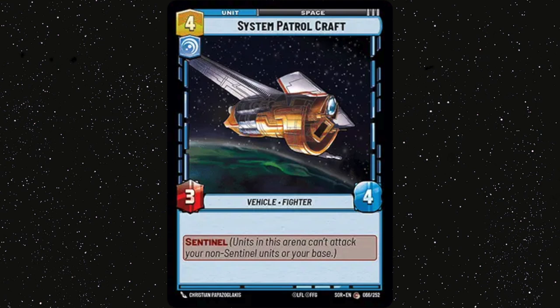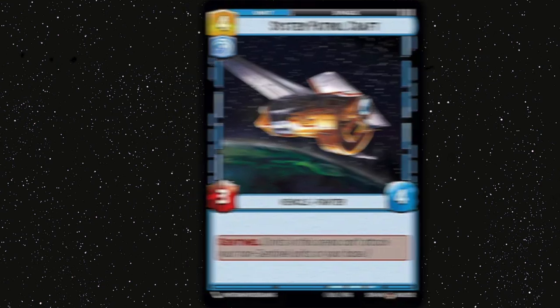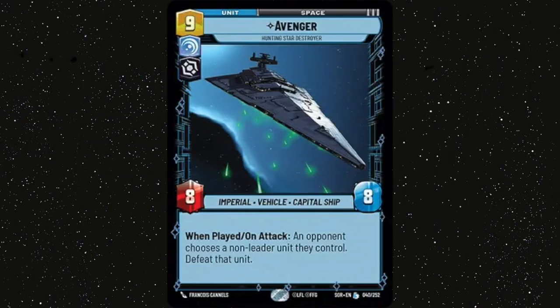System Patrol Craft — I'm running this as a 2-of just because I don't think it's that good; I'm not actually sure it should be in the deck. It's just in here to try and help slow down the space arena, especially if our opponent's running away with that. The 4 health means a 7th Fleet Defender needs to trade into it twice to get rid of it, which is good enough. Avenger — another space unit I'm running as a 2-of. This is one of our late game finishes and it does something as soon as it comes down — basically Power of the Dark Side on a stick — and it does that every time it attacks, which means your opponent can't really afford to leave it up once it's down unless they can just kill you on that turn.